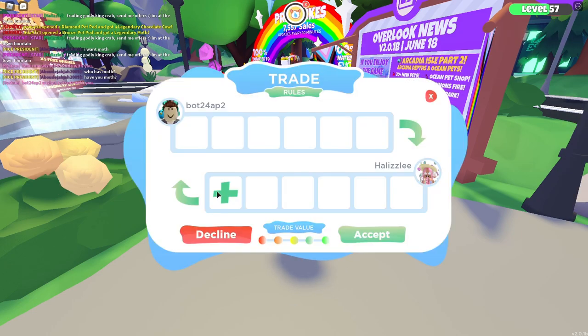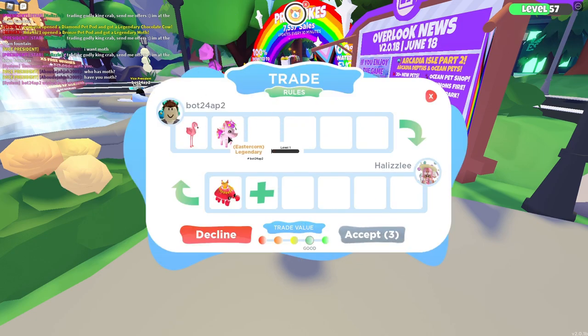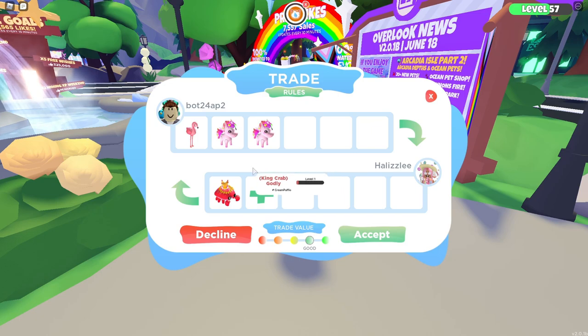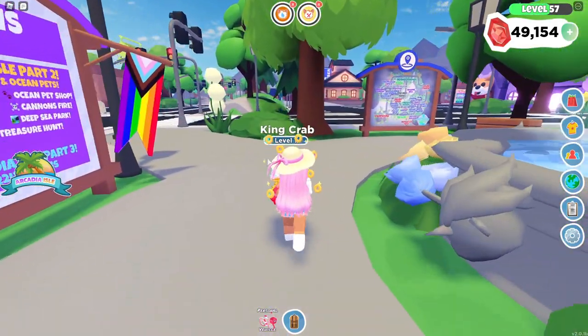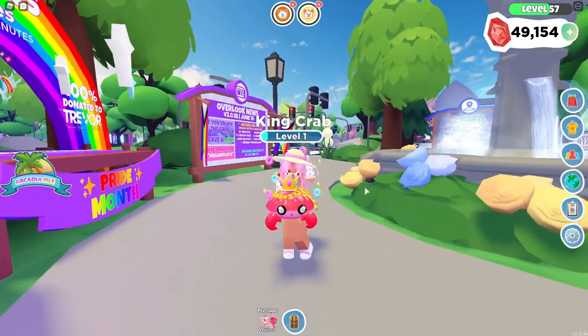Alright, so Bot is going to send me a trade request. Let's put down our king crab. So they're willing to trade a godly flamingo, a godly Easter corn, and another godly Easter corn. Those are both level ones, so they're both little babies still. This is a good trade value, so if you are interested in getting these pets, this is something you might be interested in. But for me personally, I'm going to politely decline. If I had more king crabs, I probably would accept this, but because this is my only king crab, I'm going to decline. That was a pretty fair, decent trade — three godiies actually for this pet, which was a good trade. Just depends on what you guys are looking for.